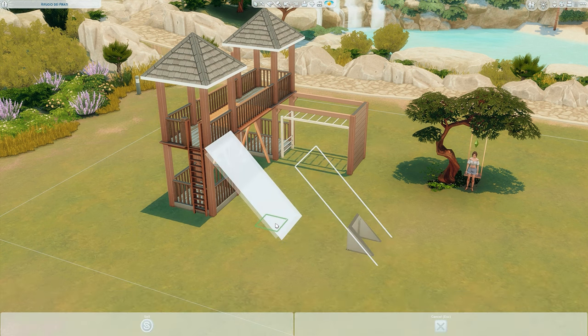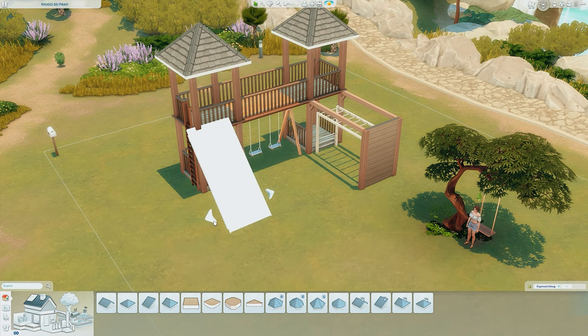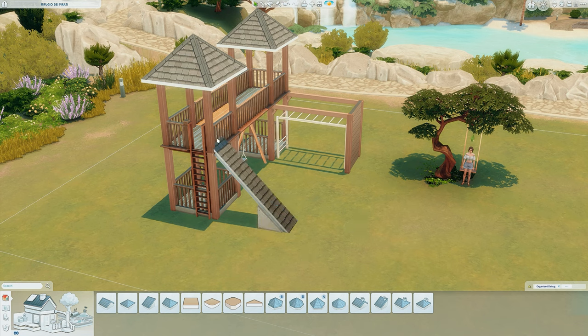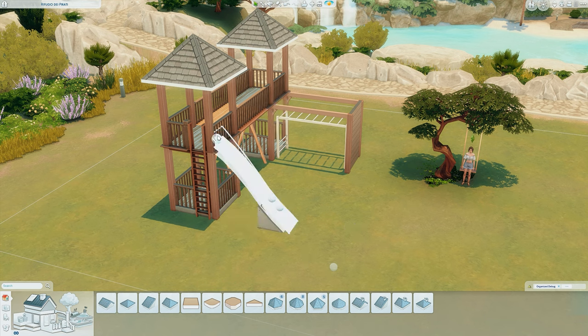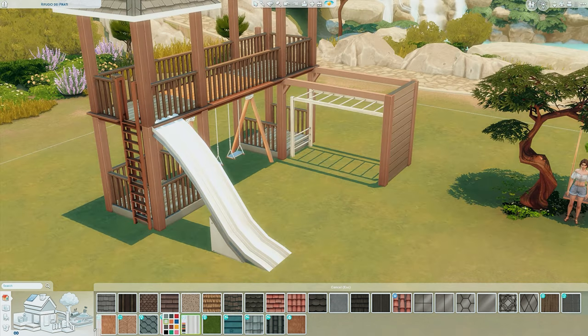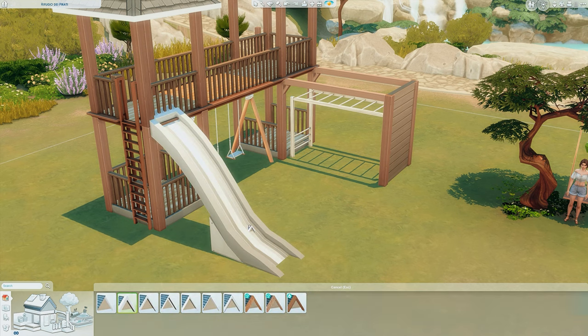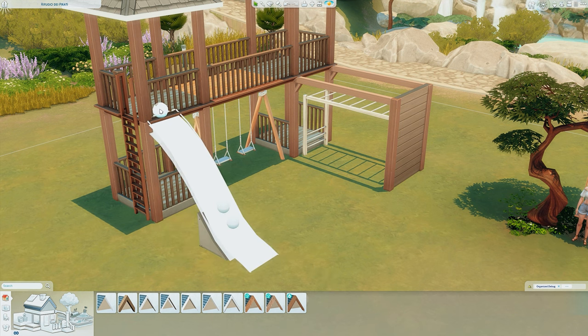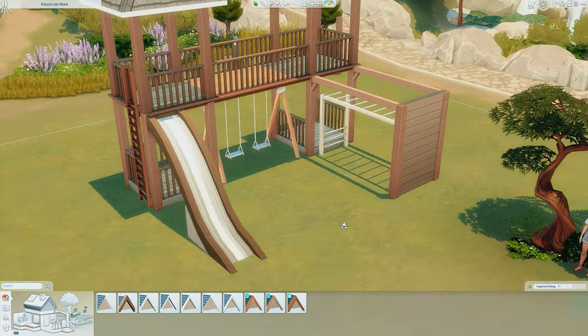I'm also bringing in either side so it's super skinny. Then if you press Shift+C while you're on the roof, you'll get these four points and you can jiggle them to get exactly what you want — like a nice curve. So I'm just curving these till they look sort of like a slide. Obviously this is not functional but it's just for looks. I'm using the metal roof from Eco Lifestyle because I find it looks most like a slide, and then I use a really chunky border because I feel like that looks like the side of the slide. You might need to do some readjusting so it doesn't clip through the floor.